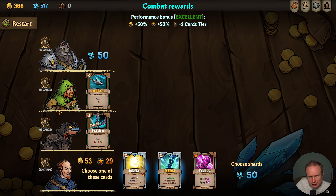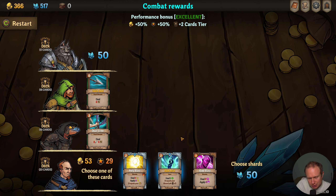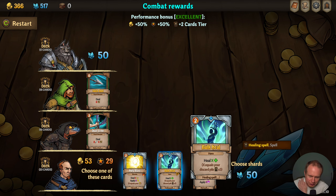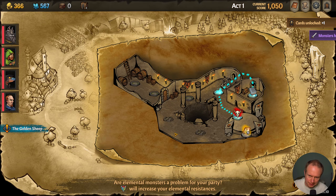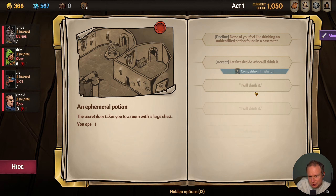Another dual strike. I think we'll be able to reduce our cards pretty substantially. And then Bulk Heal — this time it's equal to your discard pile times three. That seems like it's gonna be a pretty big heal. Let's grab that. Okay, so we get to go through the secret passage into the secret room.